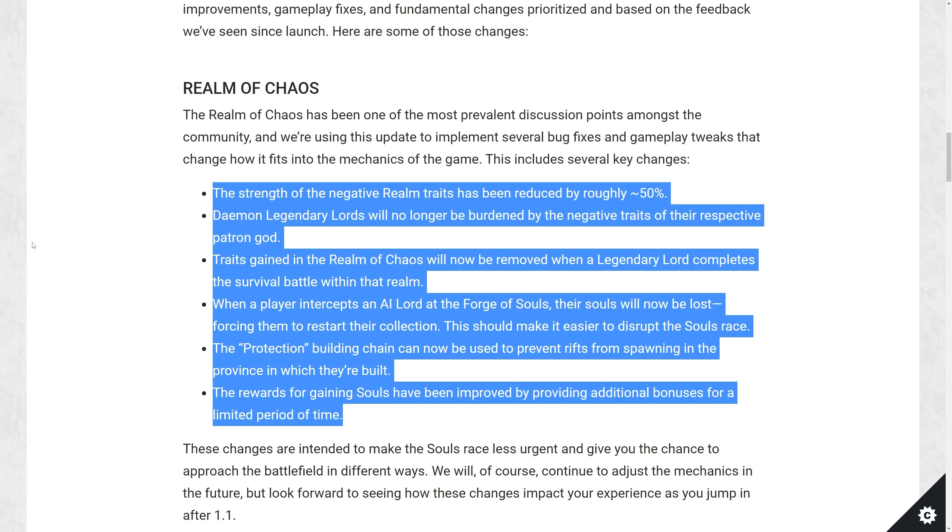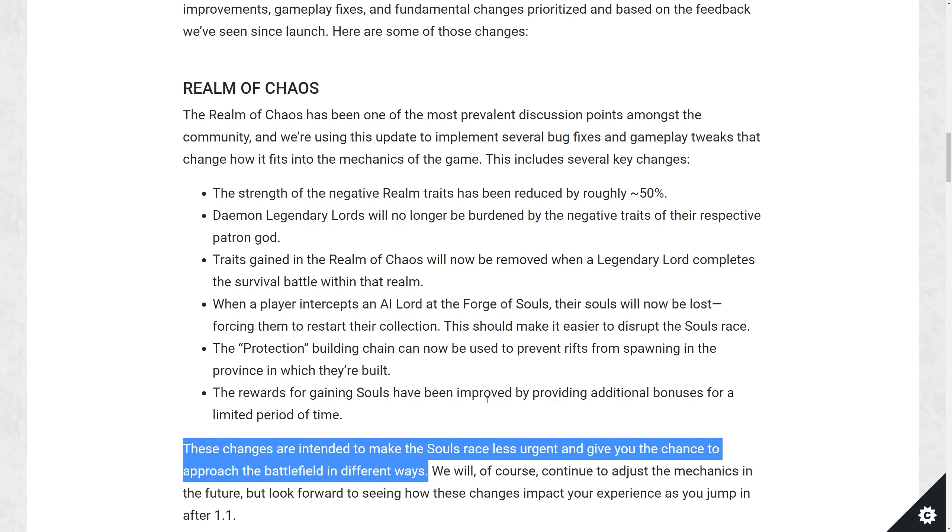This should make it easier to disrupt the souls race. The protection building chain can now be used to prevent rifts from spawning in the province where they're built, which is lovely. The rewards for gaining souls have also been improved by providing additional bonuses for a limited period of time, so it doesn't feel as anticlimactic after winning a massive survival battle — you actually get a little boost now.